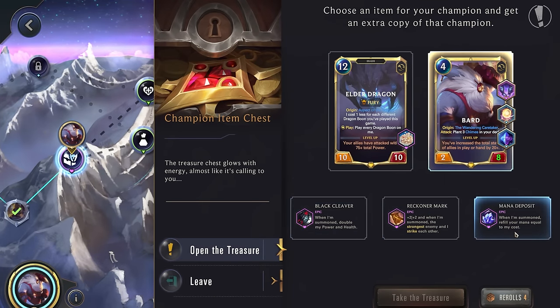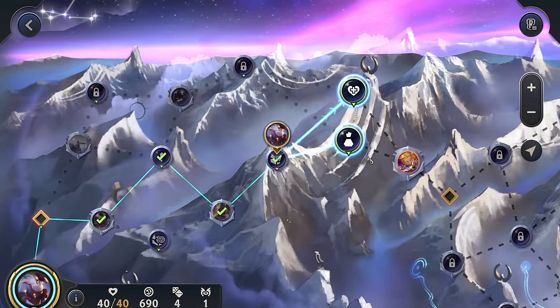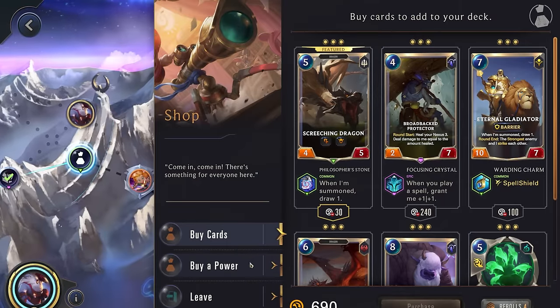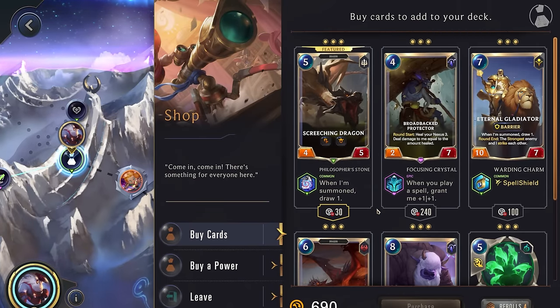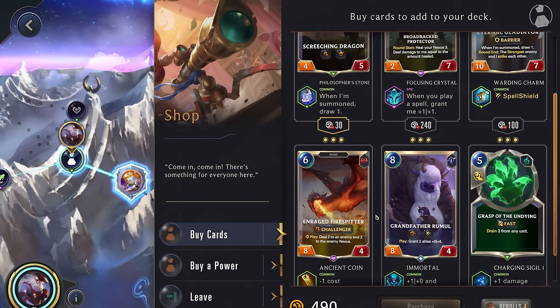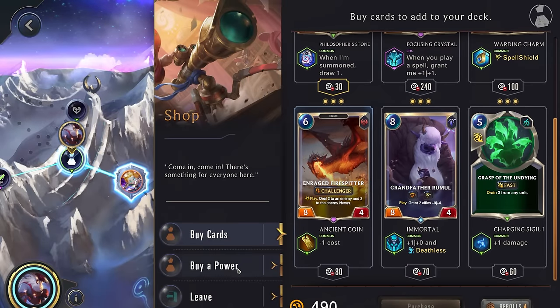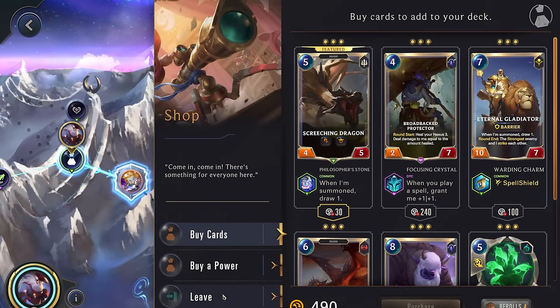Even though we're going against champions that do have a lot lower starting mana, so it's a little bit unfair, Bard is feeling really good. Black Cleaver, Rakuten's Mark, Mana Deposit — I think we'll go for the Black Cleaver, although all three of these are pretty good. Another unit at the start of the game — sure, it's simple but it's fine. A lot of these are just a little bit too expensive for us.